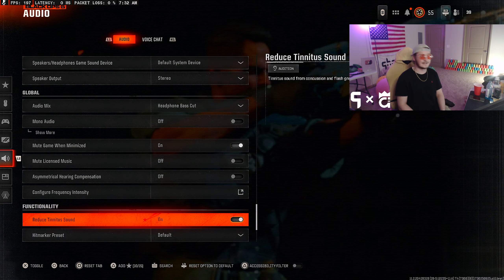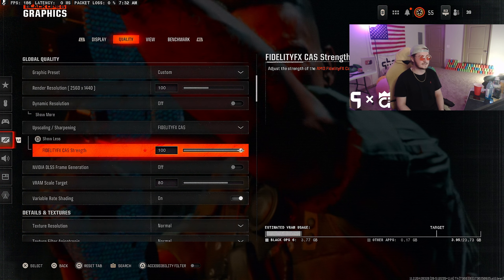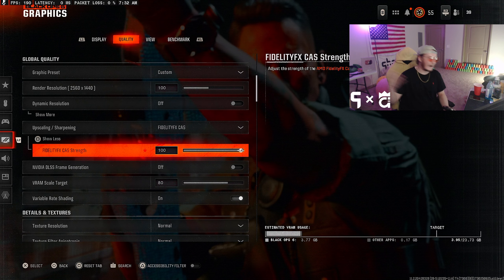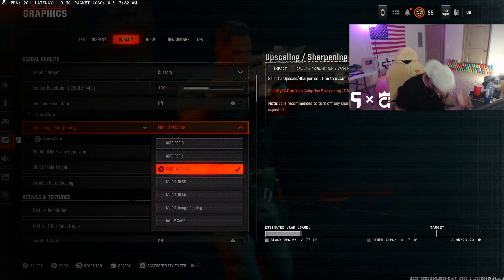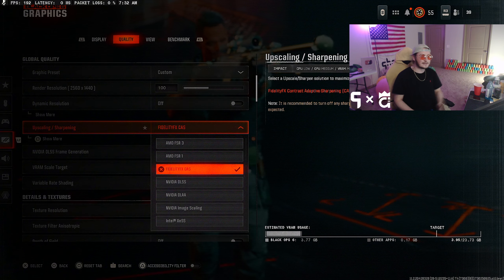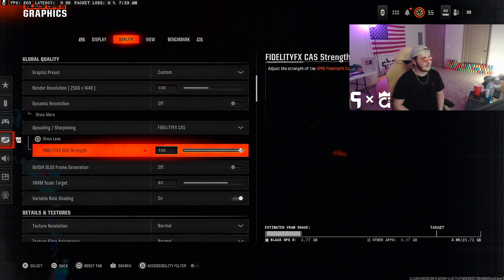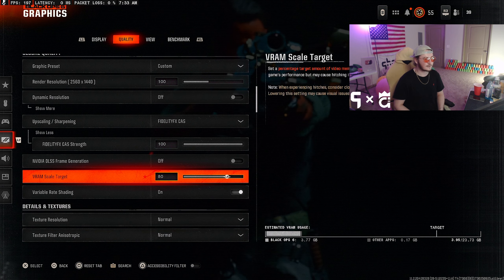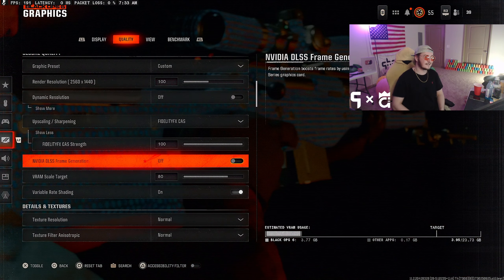For audio, turn most stuff down but leave Dialogue up a little so you can hear the important things said in-game. For the Audio Mix I run Headphone Bass Cut — I've been hearing people really well with it. Another huge setting: turn on Reduced Tinnitus Sound. That's for when you get flashed and stunned so you don't have to hear that high-pitched ringing.